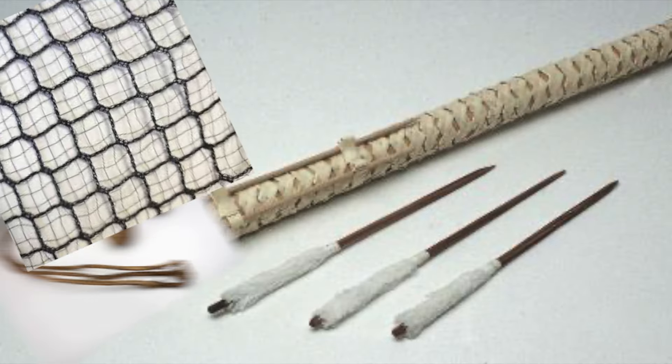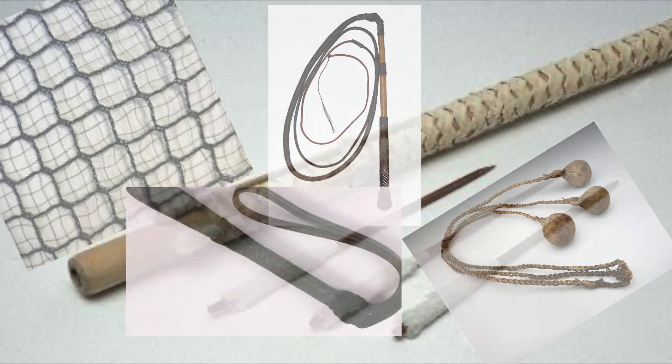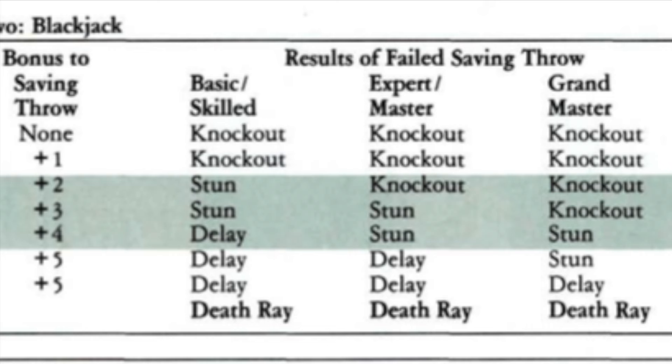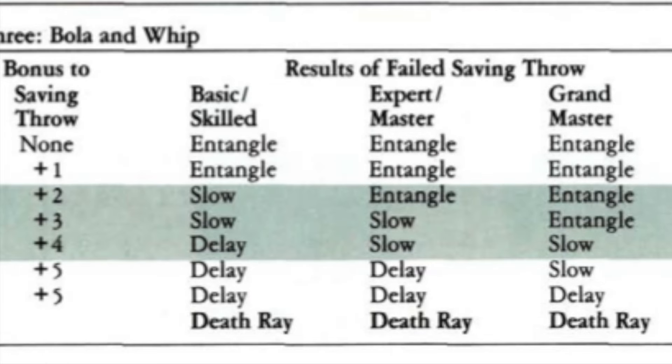A few special weapons stand out as they have further specific rules: the blowgun, net, bola, whip, and blackjack. They all have their listings in the master weapon chart. But turning to the next page, you'll see additional tables for resolving their effects. It's not too complicated — just additional information for the special nature of these weapons. The blackjack, for instance, generates a chance of knocking out or stunning enemies. A bola can entangle or even strangle a foe. Very potent indeed.